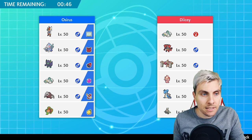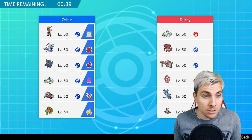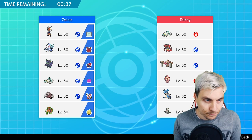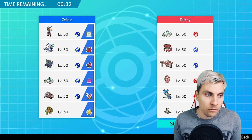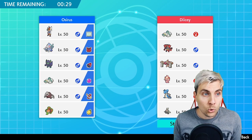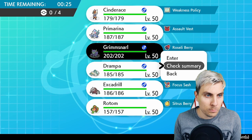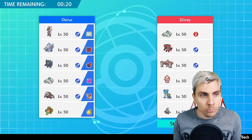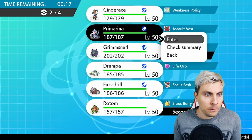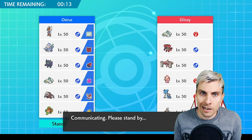Having Cinderace in the back with something like Primarina — the Alcremie is a little bit of a pain to deal with because I think it kind of forces me to lead Grimmsnarl and Rotom, using Fake Out onto the Alcremie and Taunt there as well to stop it. I think I'm forced into going Grimmsnarl and Rotom. Excadrill would be nice here but we're going to go Primarina, with Cinderace in the back.